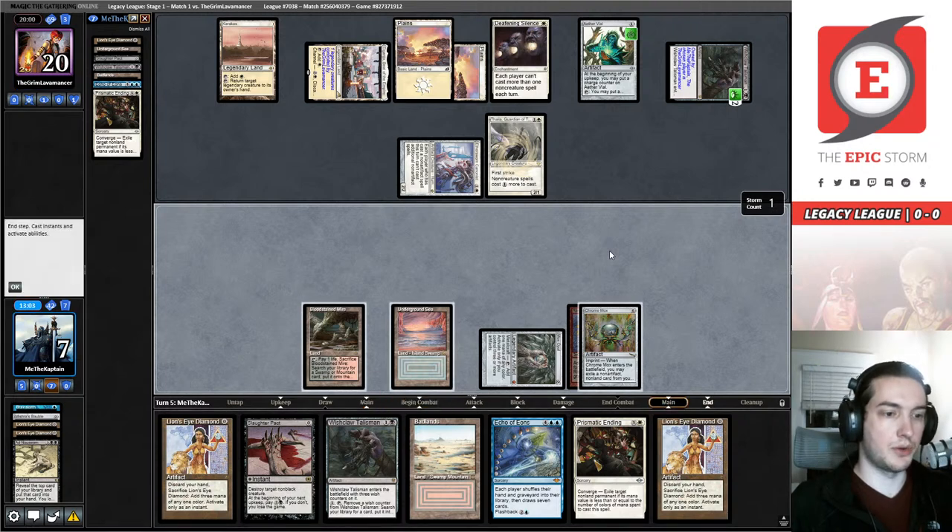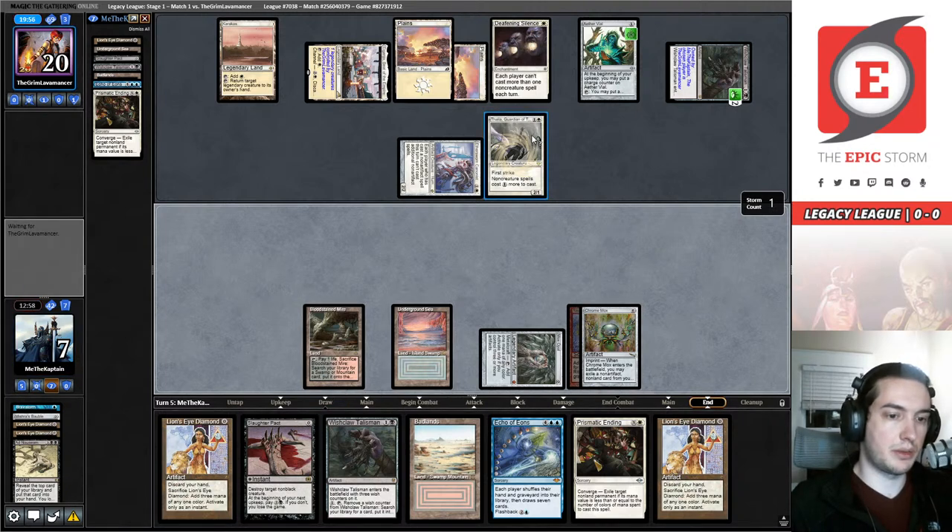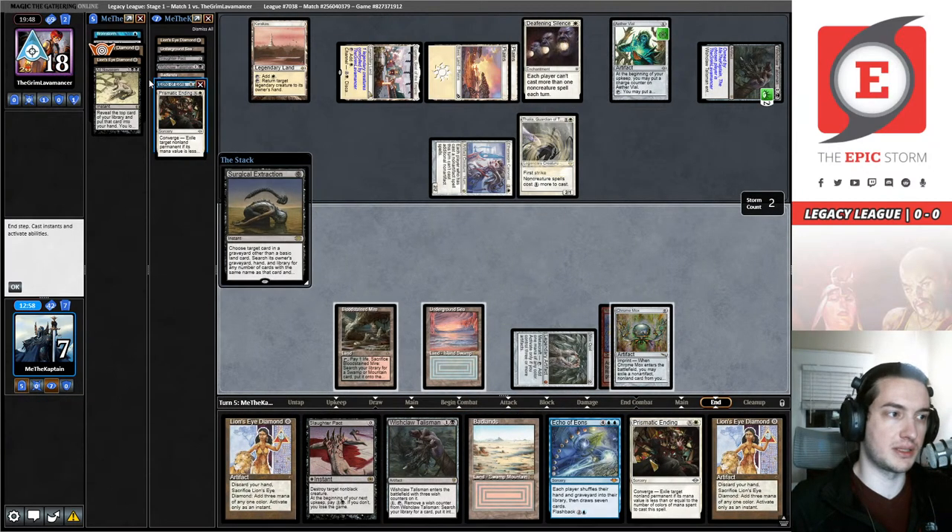What I can do is on their turn Slaughter Pact Thalia and pay for it — but then I won't have a white source to Prismatic Ending the Deafening Silence. They strip both Lion's Eye Diamonds from my hand — it's incredibly rude.